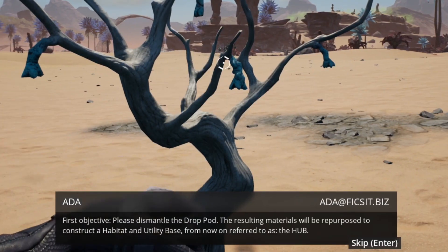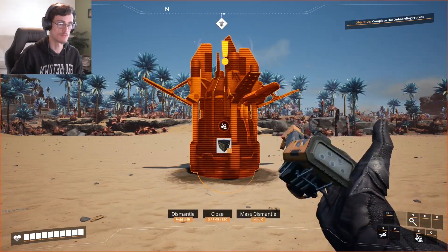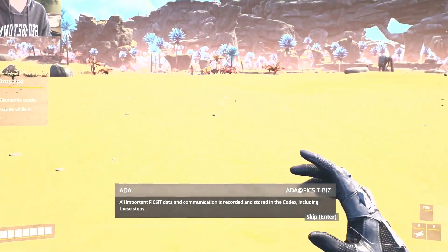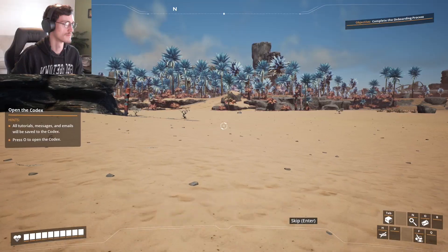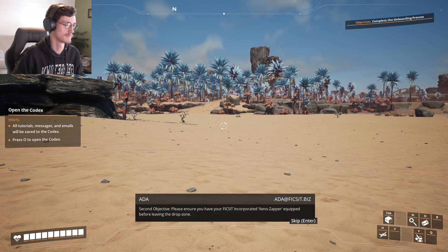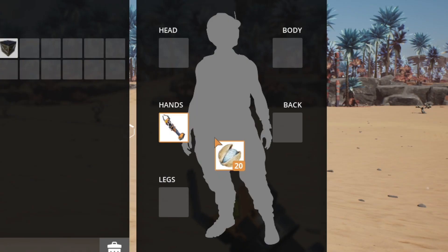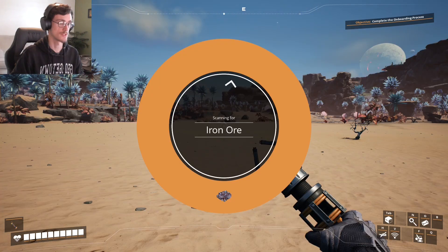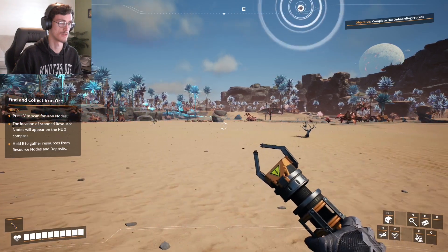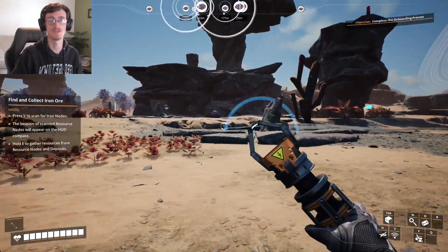Welcome to onboarding. First objective: please dismantle the drop pod. Dismantle mode. Second objective: please ensure you have your Fix-It Incorporated Xeno Zapper equipped before leaving the drop zone. Third objective: please familiarize yourself with the resource scanner to find iron. Satisfy my factory. So satisfied.